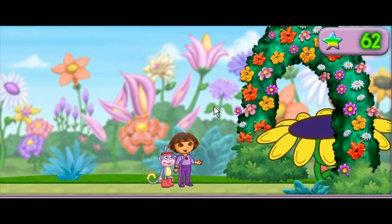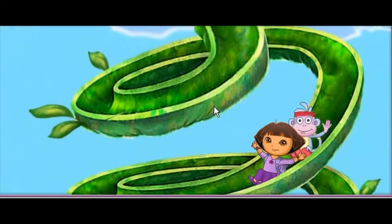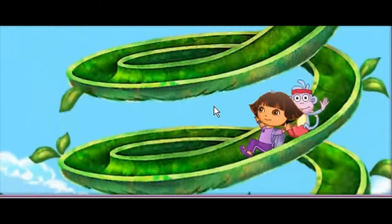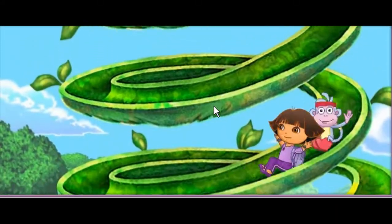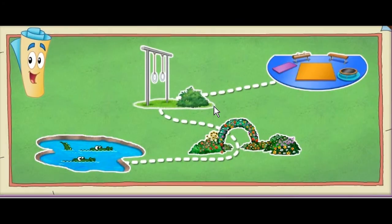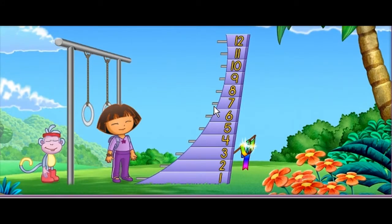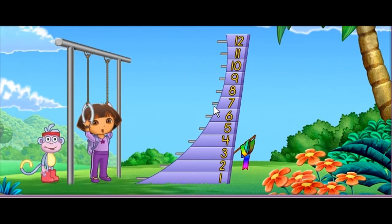There's the way out of the flowery garden. Whee! We need to swing on the rings next. ¡Vámonos! ¡Mira! I see the rainbow ribbon! I can use those rings to swing up and grab the ribbon. Come on, Boots!